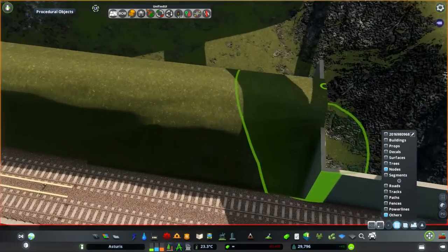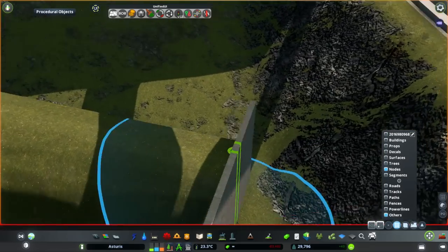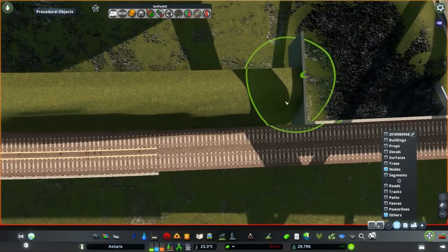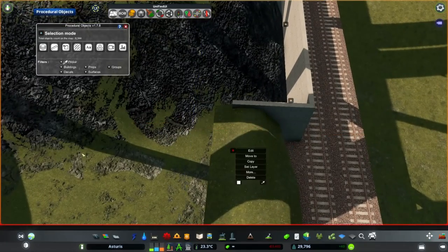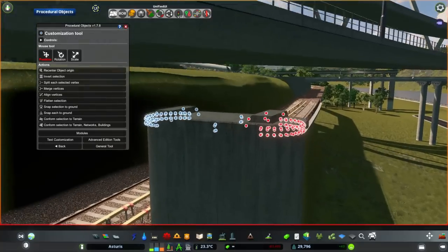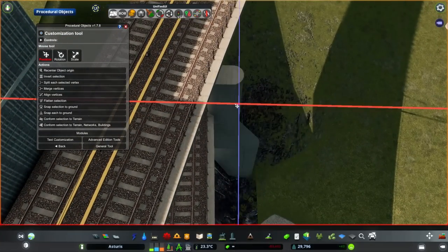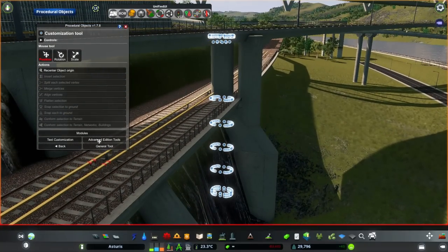These highways have very nice-looking tunnel entrances, although I had to widen them with node controller so they match the bridge type. Anyway, let's not talk about the highways anymore — let's talk about the rest of the networks, mostly the railways, because that's going to be very important. It's probably not apparent right now, but the bridge is going to be on multiple levels — the networks will be on multiple levels.